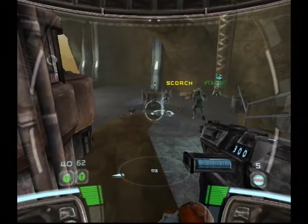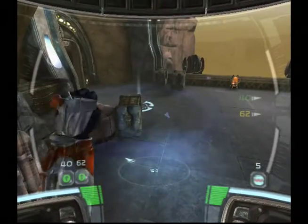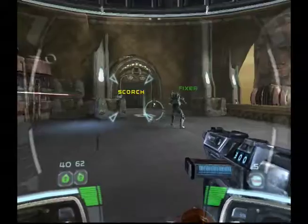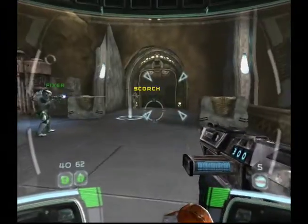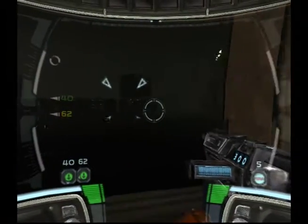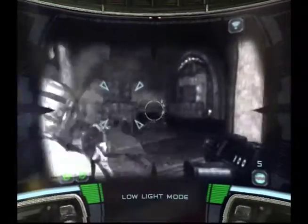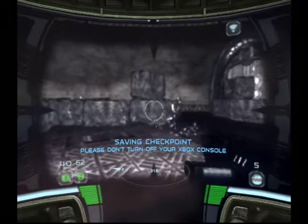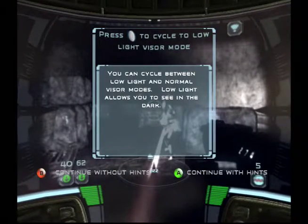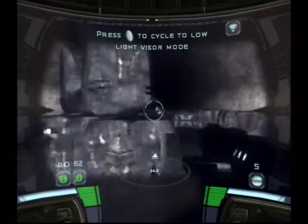You guys go down there and you get shot. Secure that area. Next to powering up. Delta squad forming up. It's dark in there — it's getting a little dark here. Delta squad, switch to visor mode. I already did — I know what I'm doing.